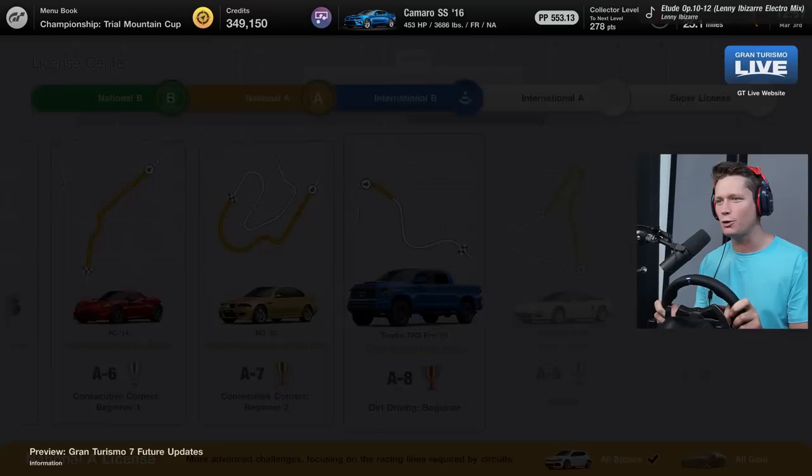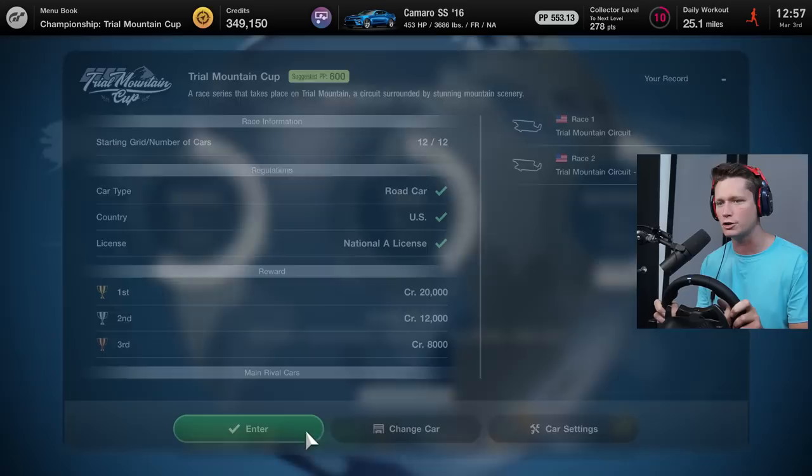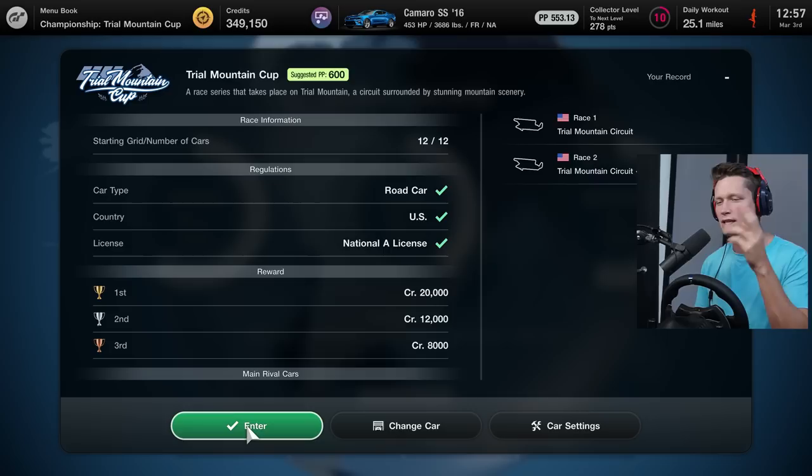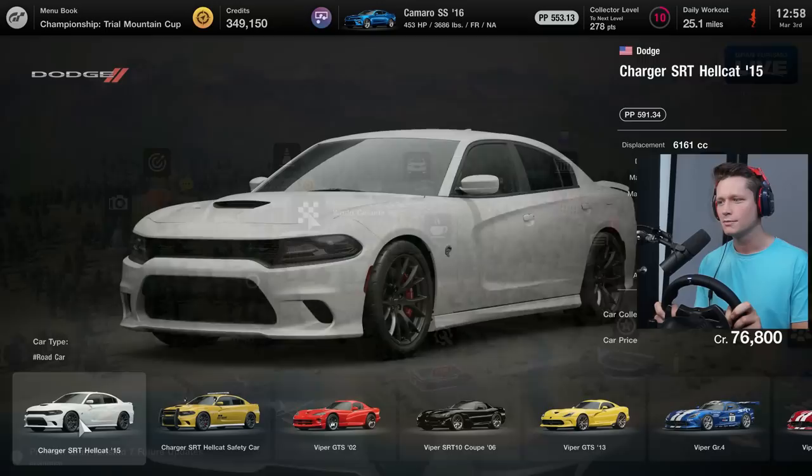For now we are gonna move into our next main race, which is gonna be one of the big championship type things. Luca sent us the invite in the last episode. It's the Trial Mountain Cup - the race series that takes place on Trial Mountain circuit surrounded by stunning scenery. We want a 600 PP U.S. road car. We've got a couple of cars that would work here like obviously our Tesla or Camaro, but I'm kind of tempted to buy something new.